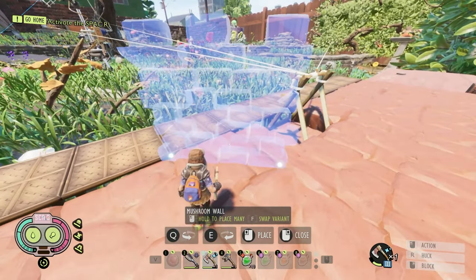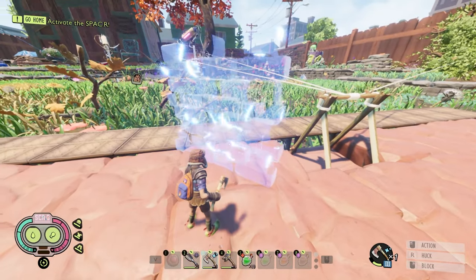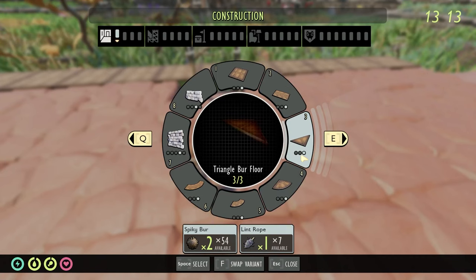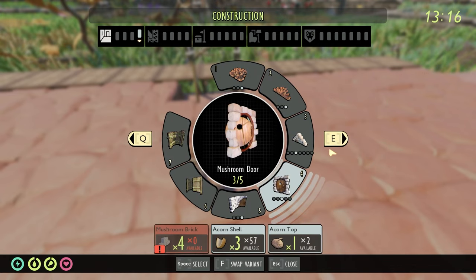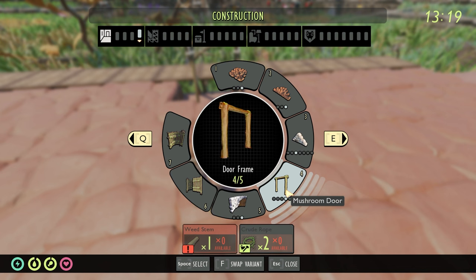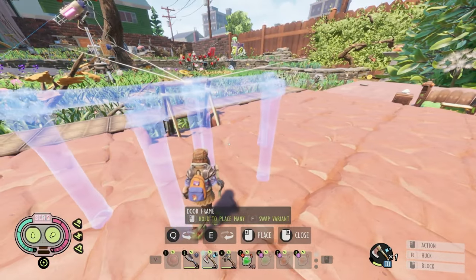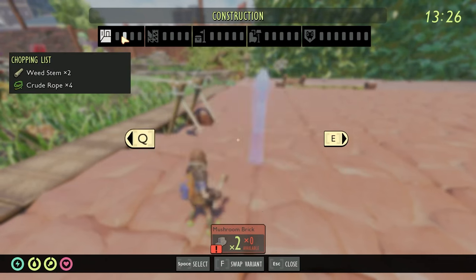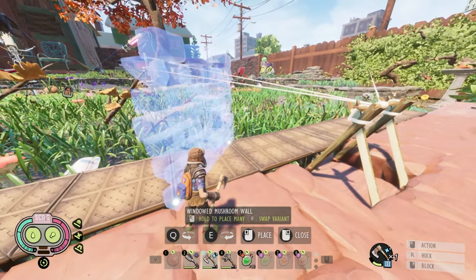Getting our entrance made is step one. We're going to look at our build menu and probably use some mushroom stuff to kick it off — I've always gotten a kick out of all the mushroom stuff. This entrance is in between two different areas. I'm going to find my arches and lay down a quick arch here. It had to span two separate foundations — it couldn't fit in one — but there it is. Now I want to start adding some more stuff.